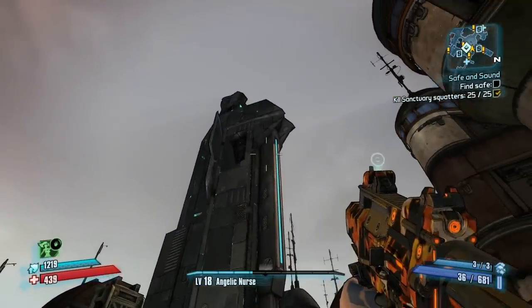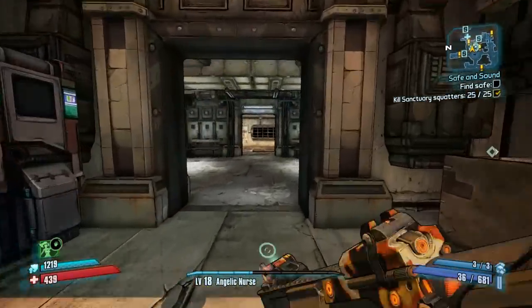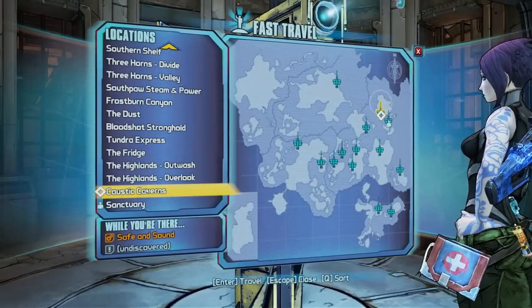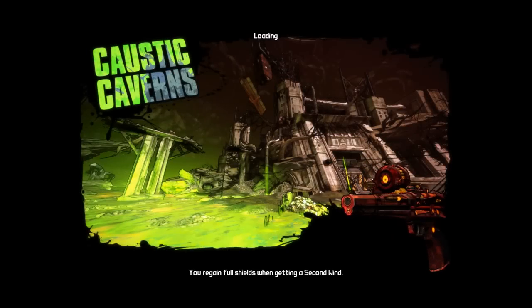What is going on ladies and gentlemen, Yodi Slayer here with a short little Borderlands 2 easter egg. This is going to be a tutorial on how to get to the Minecraft skins within Borderlands 2. You do have to start out in Sanctuary and then fast travel to the Caustic Caverns, as you can see here.